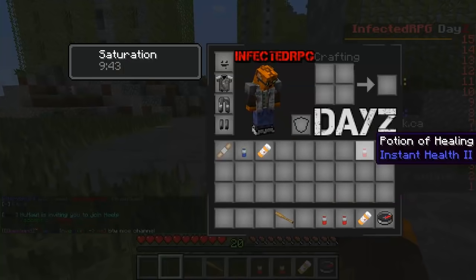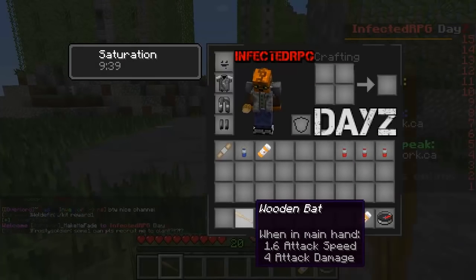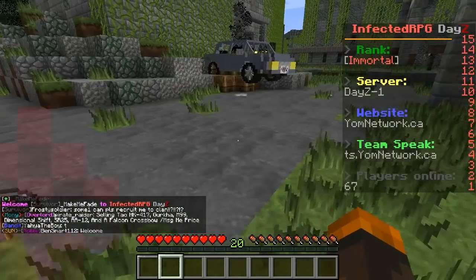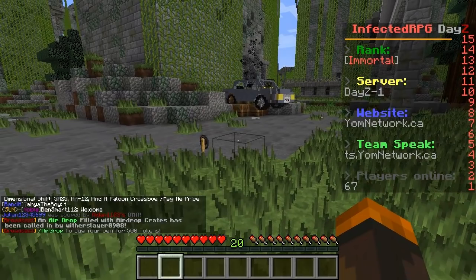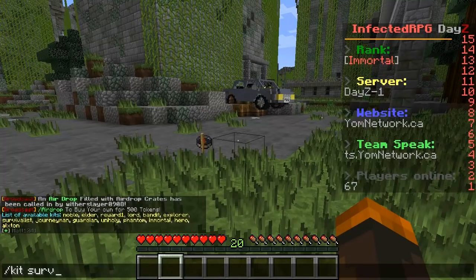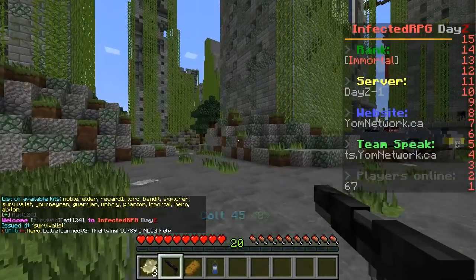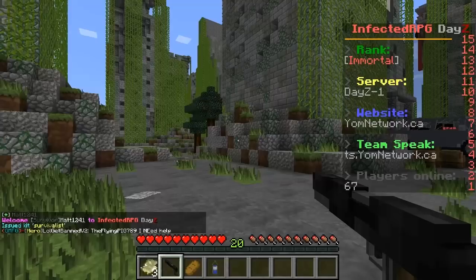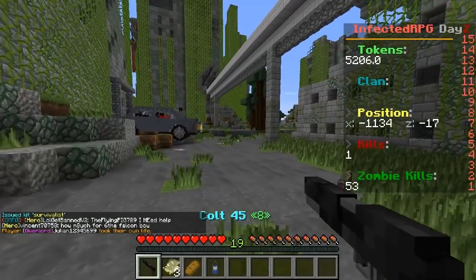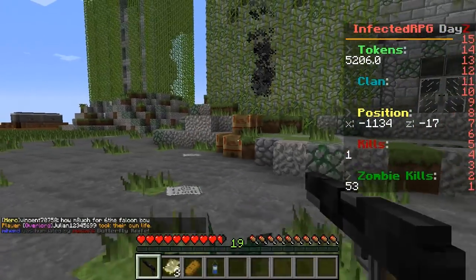Oh my gosh, there's a lot of stuff here - potion of healing! We're gonna keep some of this medical loot, that's pretty good. But I want to use a kit once more. Let's go with kit - let's go with Survivalist, that sounds kind of nice. It looks like a very basic way to get around and I like that. A melee weapon would be fantastic to use.